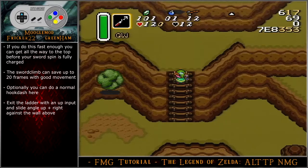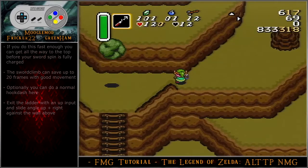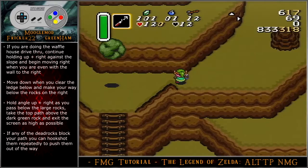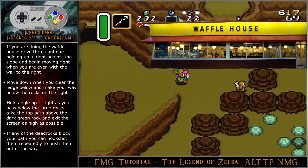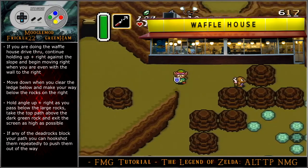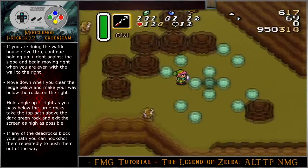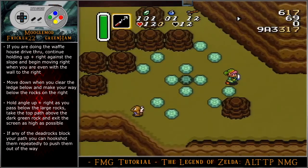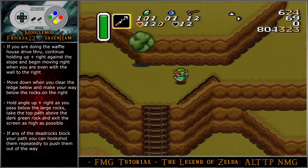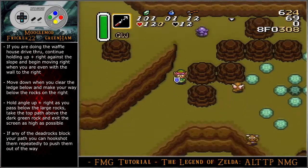Optionally, you can just do a normal hook dash going up the stairs. Exit the ladder with an up input and slide angle up-right against the wall above. If you are doing the Waffle House drive-through, continue holding up-right against the slope and begin moving right when you are even with the wall to the right. Move down when you clear the ledge below and make your way below the rocks on the right. Hold angle up-right as you pass below the large rocks. Take the top path above the dark green rock and egg to the screen as high as possible. If any of the dead rocks block your path, you can hookshot them repeatedly to push them out of the way.